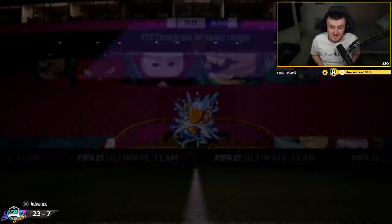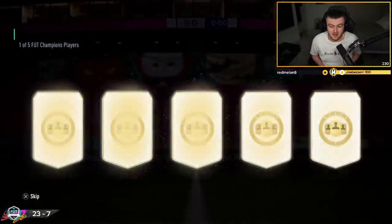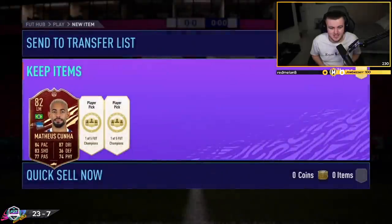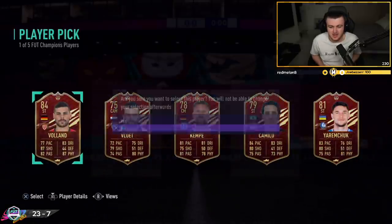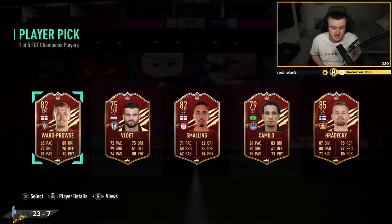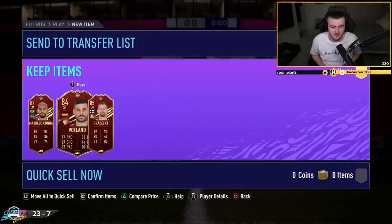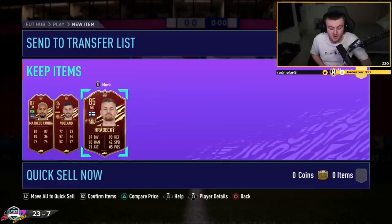We've got Pedro's Elite 2 red picks now. Pedro's already got an untradeable 88 Rio Ferdinand from one of the finesse shot objectives, so he doesn't deserve anything here. We'll take Matthias though because he's a decent player and Pedro doesn't need another centre-back. Next pick - I haven't seen a single Joao Felix yet. I want to see a Joao Felix. It is a fodder set realistically in Hradeki and Voland, and then Matthias Canu - he's not bad as a super sub to be fair, but sadly not a great set.